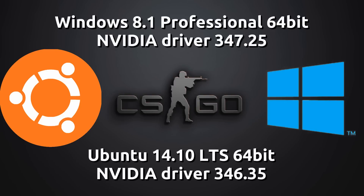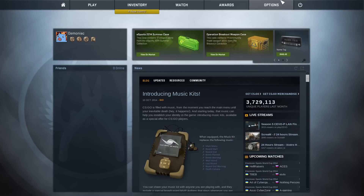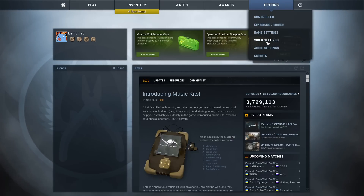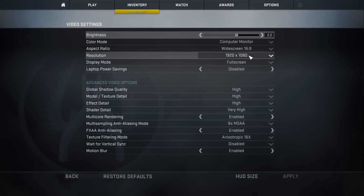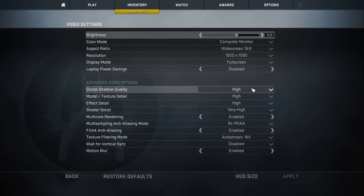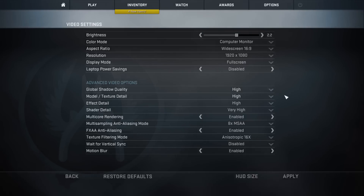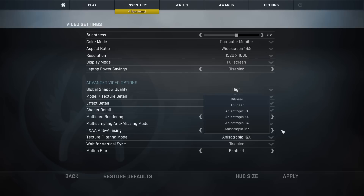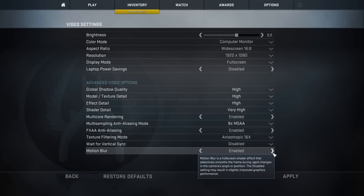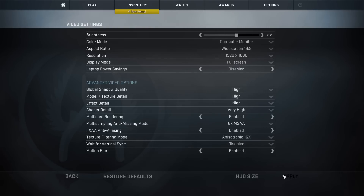Hey there guys, PenguinRecordings here. In this video we're going to be looking at the Counter-Strike: Global Offensive benchmark once more. This time we're running it in Ubuntu 14.10 and Windows 8.1, both 64-bit systems, with the same settings on both. The reasons for redoing the benchmark: I'm running the latest operating systems of both platforms, there was a reported improvement to the Linux version of the game in December 2014, and we have new NVIDIA drivers on both systems.